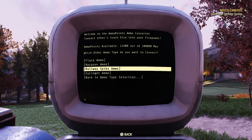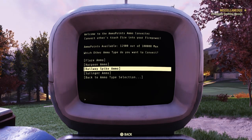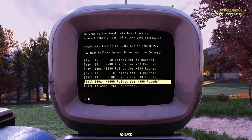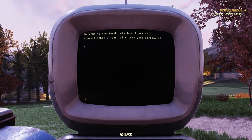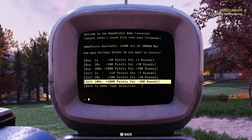What a lot of people don't know — and this doesn't use up or give up extras or anything like that, it literally uses everything that's in your inventory — you can go to the railway spike ammo and you can spam X two or three times. So it says there I was on 12,900. When I back out, I'm on 14,900. So I've just gained 2,000 ammo points when really I've only just clicked on it once to get 1,000.